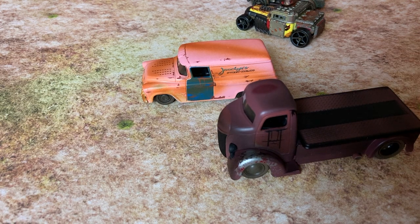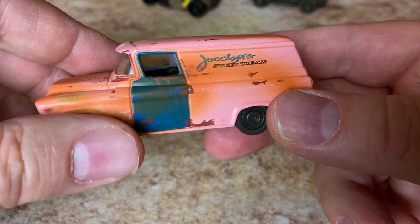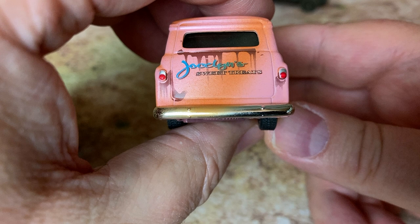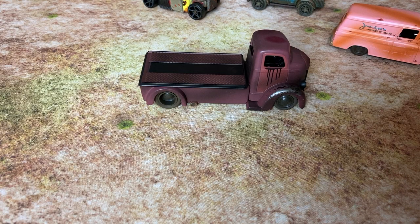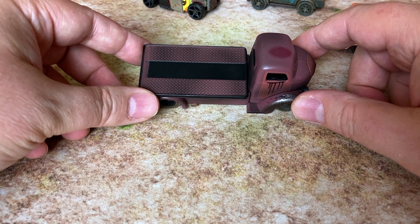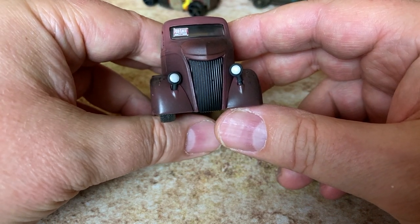Here are a couple of other Jada vehicles — these are not from the Battle Machines line, they're from the 'For Sale' line: barn-fresh vehicles being sold in the classified ads. We have the 57 Chevy Suburban — these Jada For Sale cars look nicely weathered, and if you just wanted to stick a few guns on them, or perhaps they have hidden weaponry or a load of people with Molotovs inside, that would be fine. There's even a for-sale sign in the front. This is the 47 Ford COE flatbed — I can imagine it loaded with barrels of toxic waste to be set on fire and rolled off the back to deter pursuers, or just crashing into enemies at high speed.